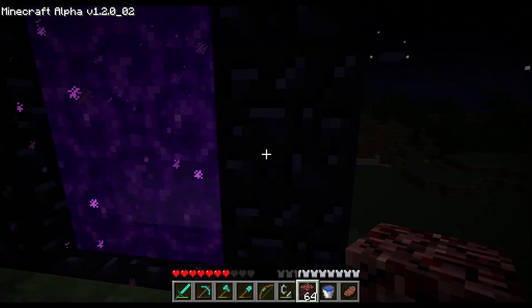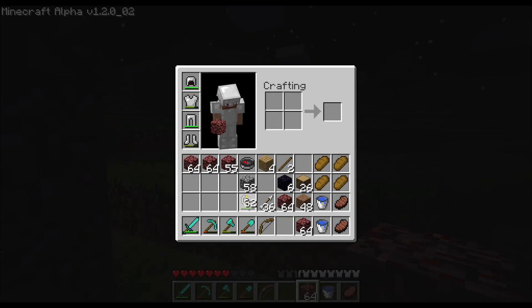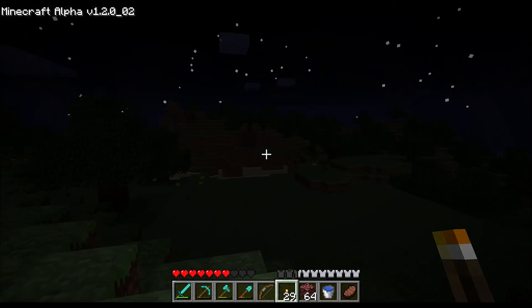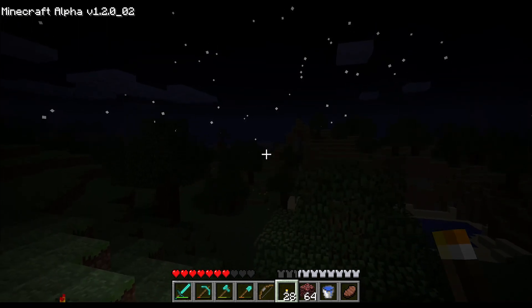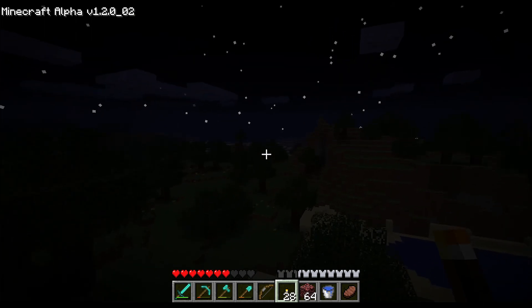We're going to put down a portal and see what direction we are from home — should be east. I brought my obsidian, no worries. Portal is down. Let's light this thing and see where we end up. I think every five blocks is one in the nether or something like that. It's nighttime — I completely forgot that nighttime could be a factor. This looks like a nice little forest area. Hey, is that tundra right over there? That looks like snow to me. Yes, it definitely does.